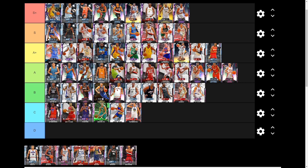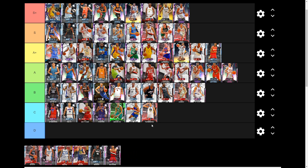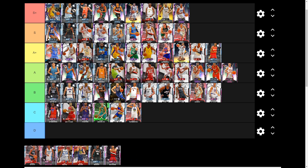Next we have Diamond Craig Ehlo — a great three-and-D shooter at 6-foot-5 with decent release and decent everything, around 12 to 13k MT. He doesn't really impress me that much so I'm throwing him B tier. He's better than the likes of KCP but he doesn't wow me.